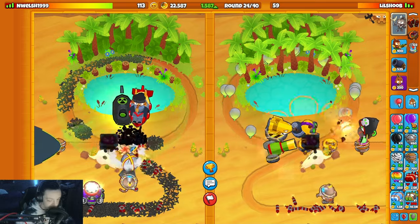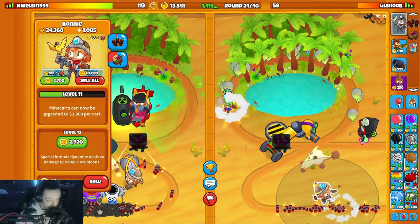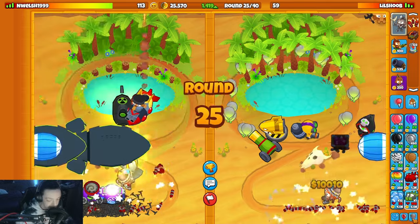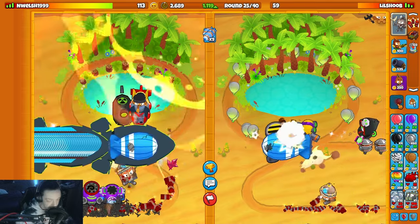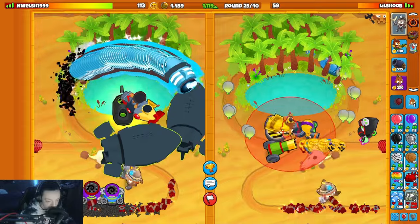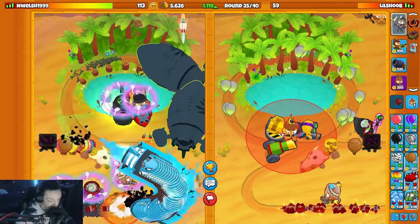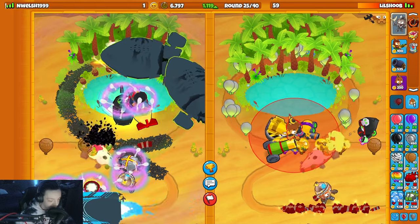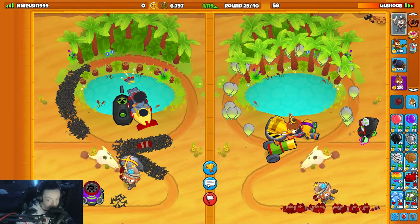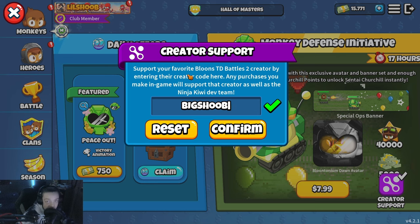Hit him with one, hit him with two. I'm going to sell all of my Bonnie mine carts and hit him with like 45 of them — sent him an infinite death rush of doom here and hope for the best. I don't think that's gonna be enough spikes for 45 MOABs. There's no way in hell. If I win this game that was clutch — there we go! Oh my god, big W! I was locked in, good game man. We have a creator code now — go into the BTD Battles 2 shop, type in code Big Shoot, it'll help out the channel. Thank you all so much for the support.